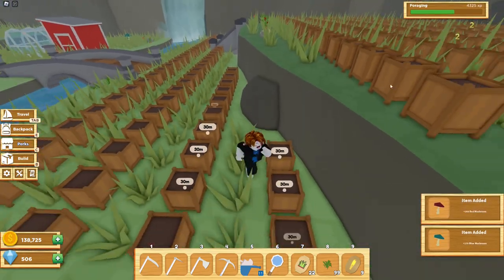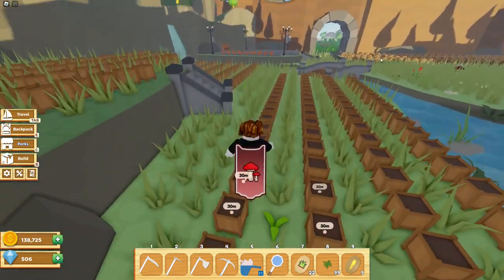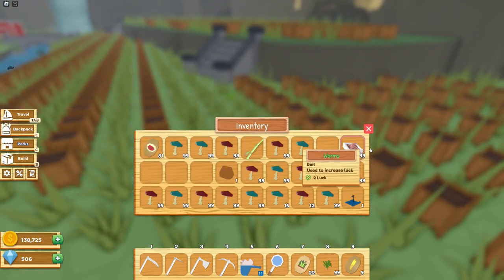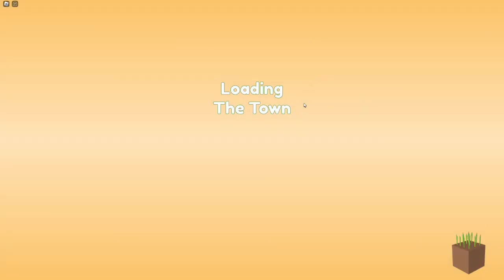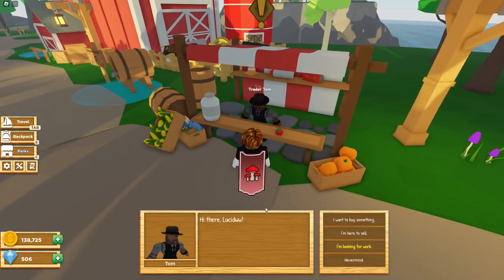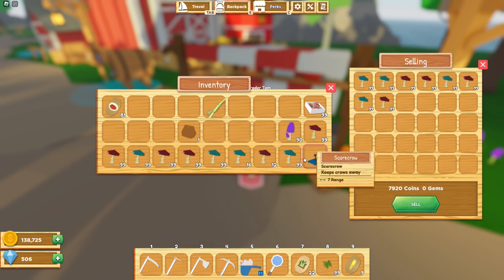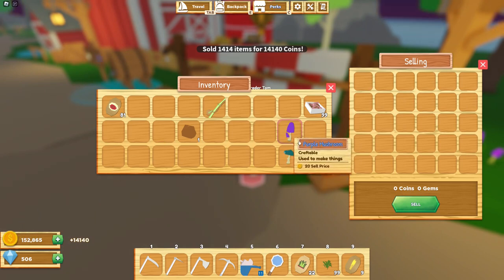After collecting all those mushrooms, I got around 900 XP, so about every 30 minutes I'm getting around 900 XP just from collecting these mushrooms. Let's see how much we can get for selling them — I did have to delete some because I ran out of inventory space. I'll put them all in here, not the purple ones though — I'm going to hold on to those. We get 14,000 coins, which is not that bad.